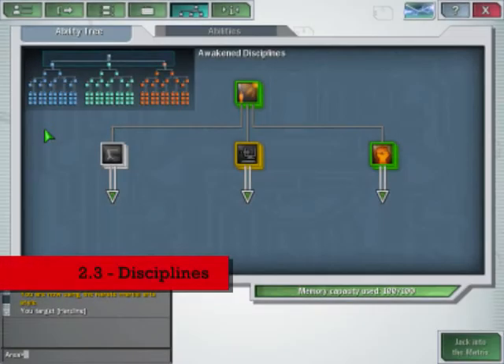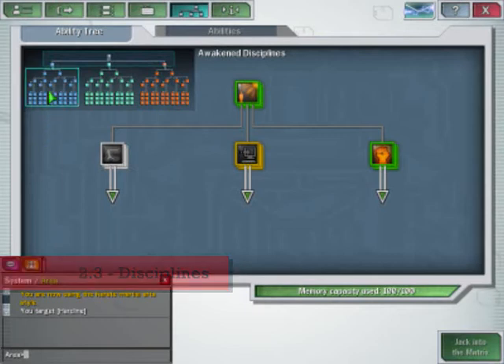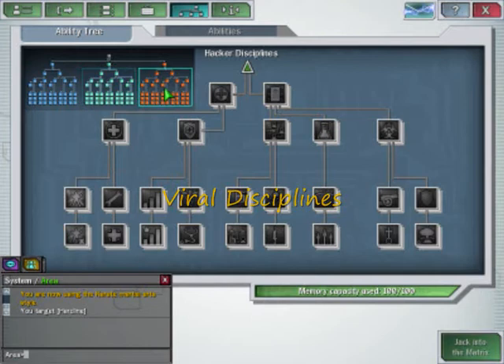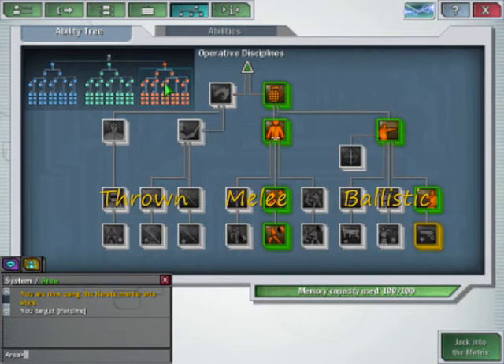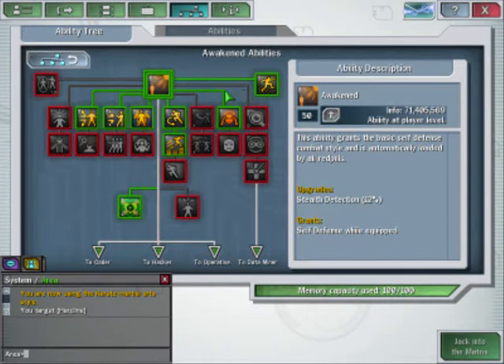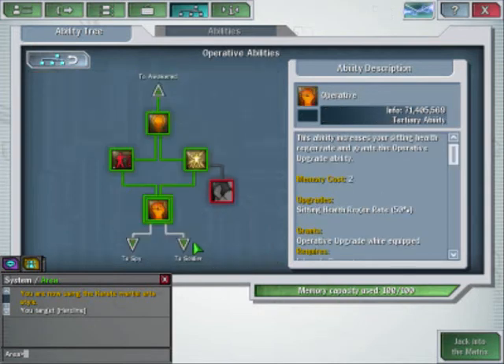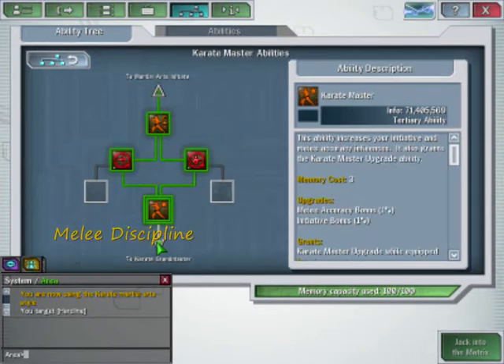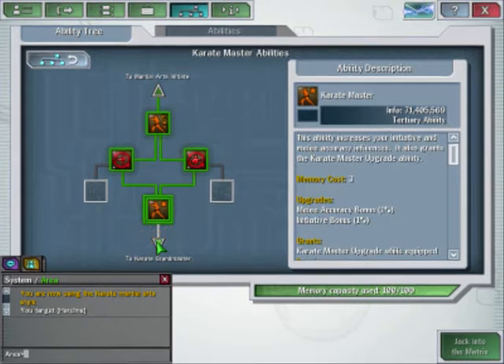Next, disciplines. There are three main disciplines in the game: Coder, Hacker with viral disciplines, and Operative with thrown, melee, and ballistic disciplines. This tree currently shows an operative of the melee discipline — karate.